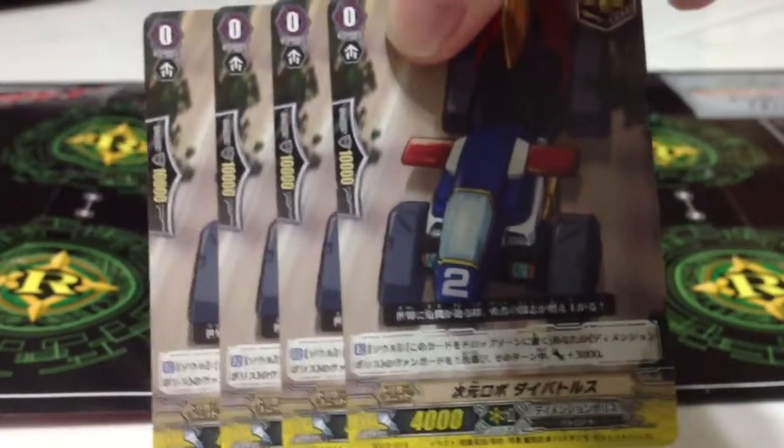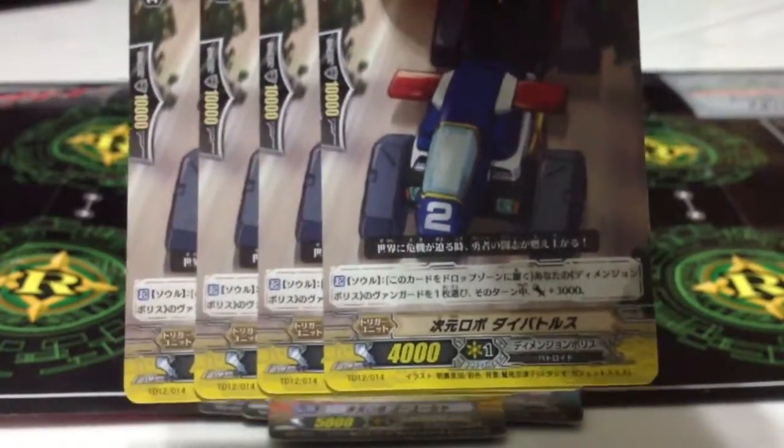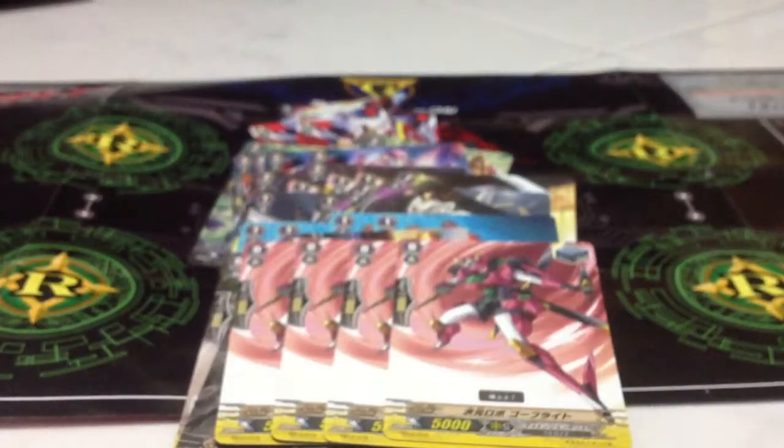There's a non-vanilla Critical Trigger: when this unit is in the Soul, Soul Blast it for plus 3k — same as Diamond Ace. There's also a Draw Trigger, a Stand Trigger, and of course a Heal Trigger.